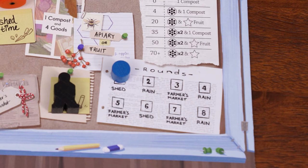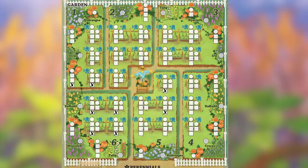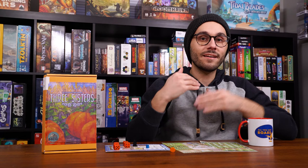The third and final phase is the event phase. Refer to the round track and check which action is listed: shed, rain, or farmers market. If shed is listed, each player marks the leftmost empty box of any one shed item. If rain is listed, all players take a bonus water action in every single garden zone — a powerful event you should anticipate. If farmers market is listed, each player takes a bonus farmers market action. After this, the starting player marker passes left and you go to the next round.